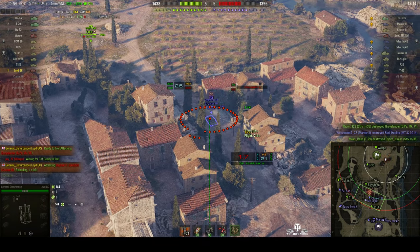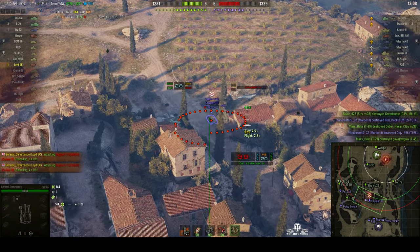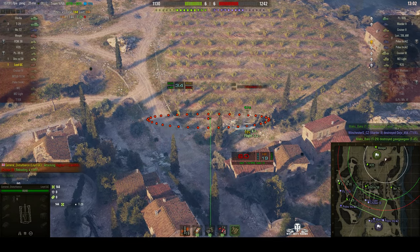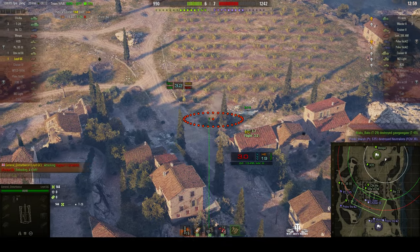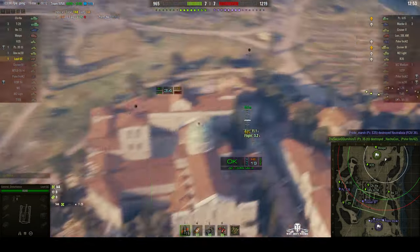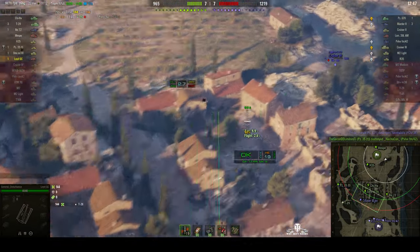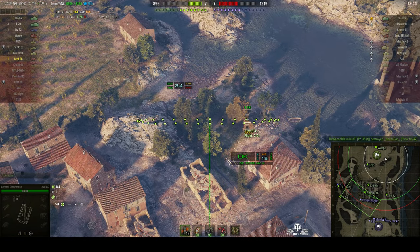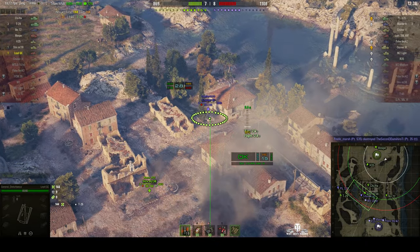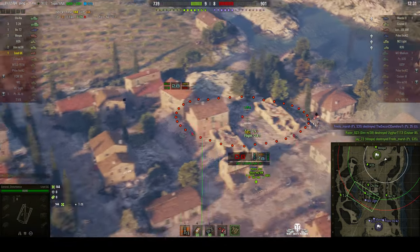He should be at the back of the map because he's got the range to shoot over the entire map. There's Cruiser 3 — I fire just ahead of his travel and he pulls back. I fire another round in at him and no, he's no longer there. There he is again. If you adjust the vehicle and adjust the aim, you suddenly lose all the dialing in that you've done. I can see some damage — there he is! I fire a quick round at him. Didn't get the kill — Strv 38 got the kill there.